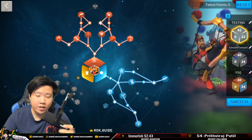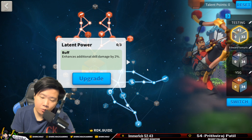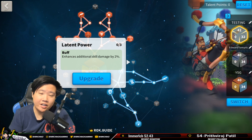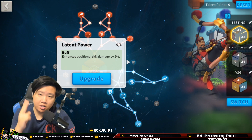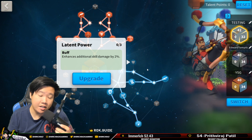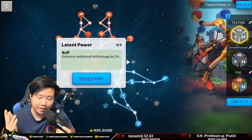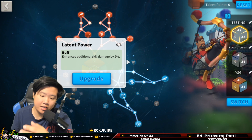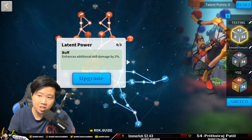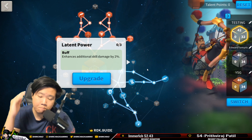Let's first talk about a skill I really want to highlight: Latent Power. How do you understand Latent Power? Leave it in the comments below. Is it an additional skill description, or is it an additional skill of turn-based ratio? Choice A or Choice B? As we go through the video I'll explain what I've learned — I'm going to be honest, I didn't know this the entire time. This video is educational, to help you understand how Latent Power works and what the most optimal archer talent tree is.